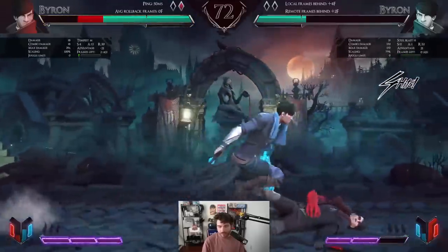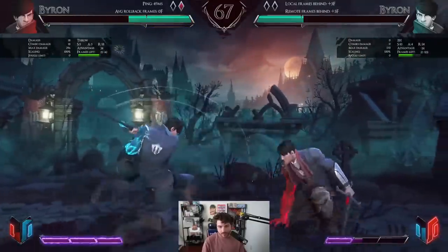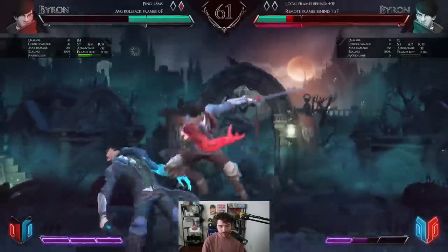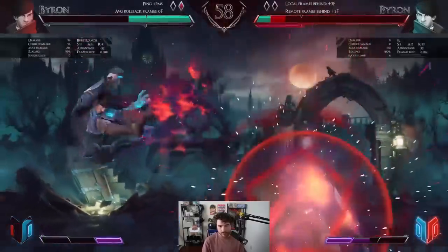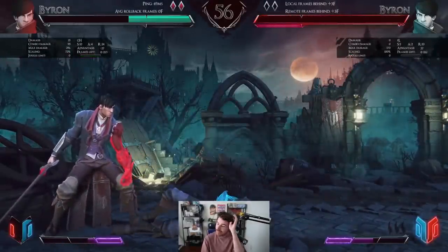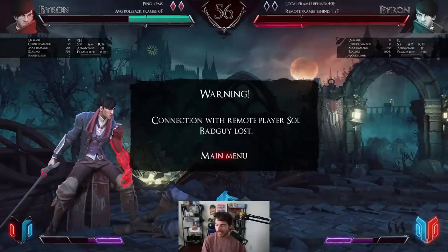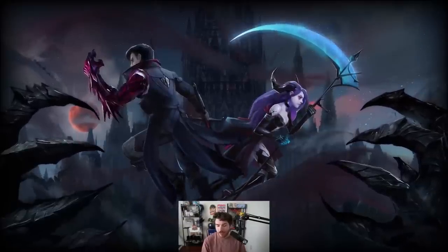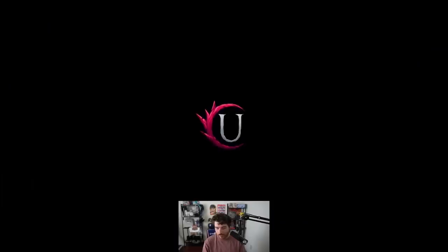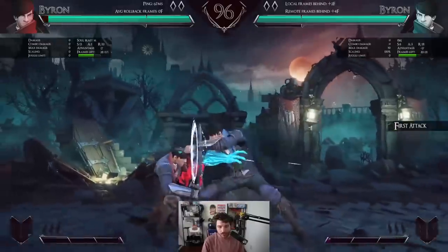That was a pretty deep cross-up. The opponent didn't want to play again. It's a functioning demo with one character — I don't know who the scythe girl is, I guess you can't play her yet. You can just go online and play. It says before the game begins whether you're player one or player two.